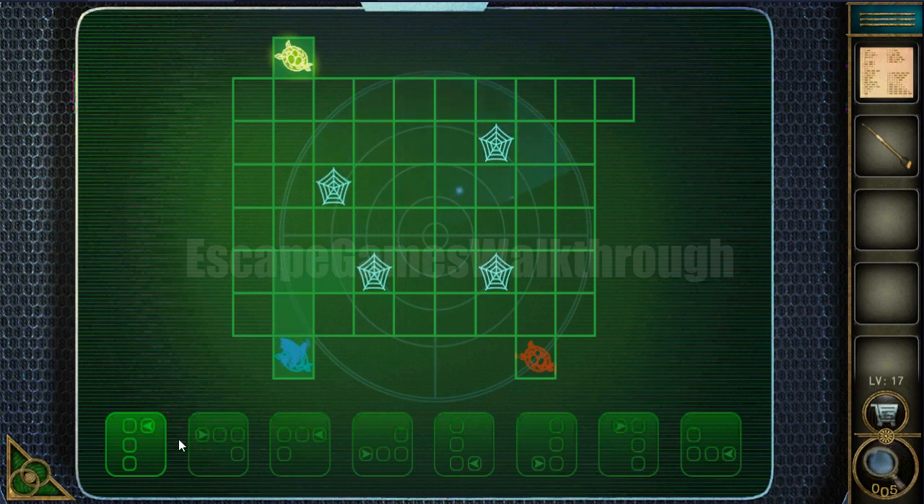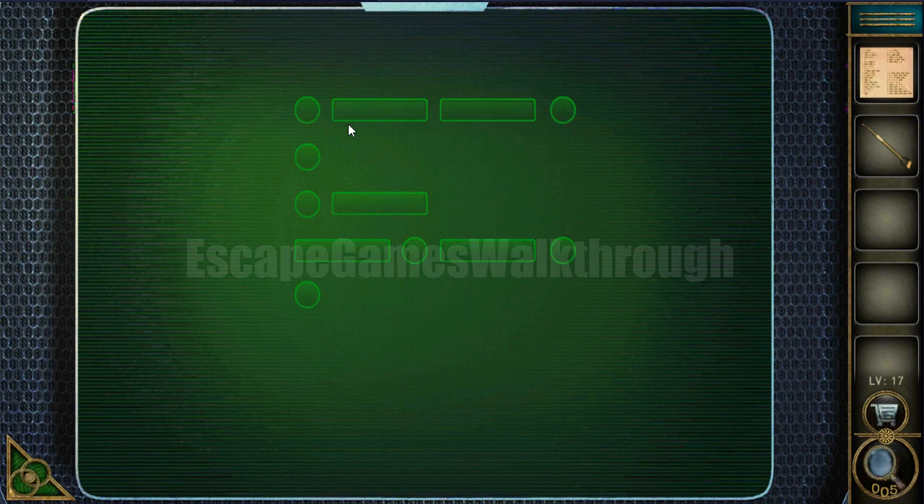Moving into the proper direction — we have reached the blue turtle. Now reaching the red turtle. After the final movement we are here. Let's get the hint: it's a morse code, and we have a paper with a table to decipher it.